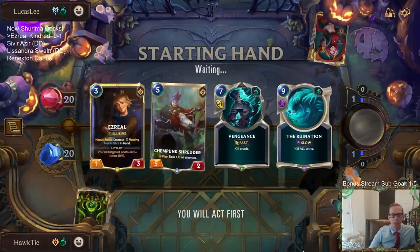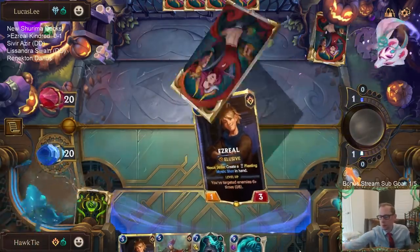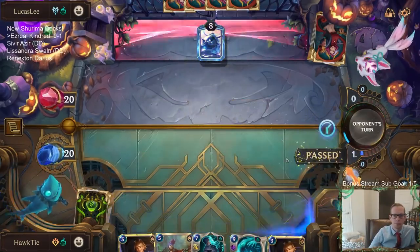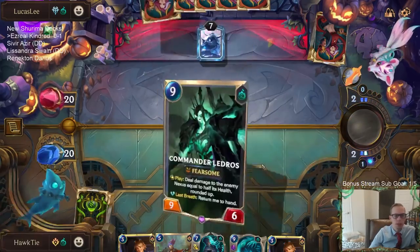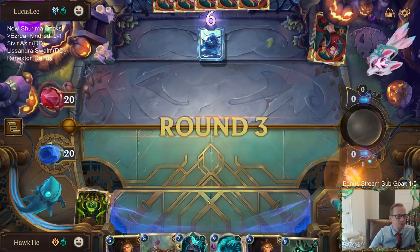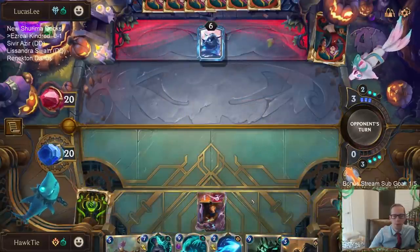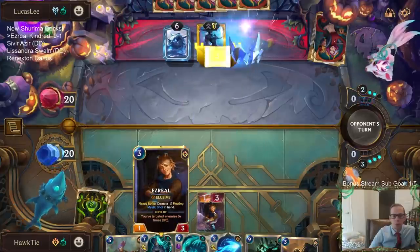We'll just keep Vengeance and Ruination. Soul Shepherd — that card was awesome. I don't have to worry too much about Ezreal staying alive because we have the backup Ezreal.